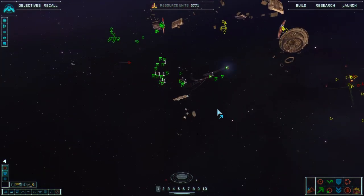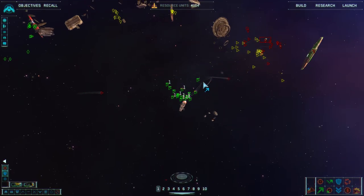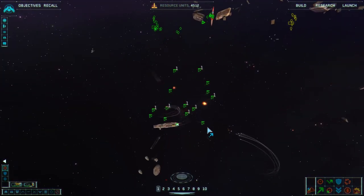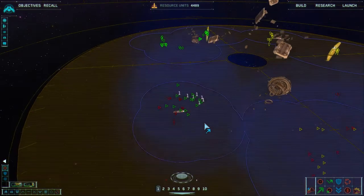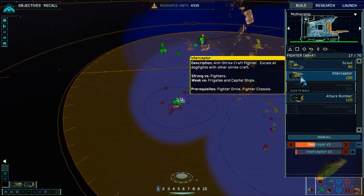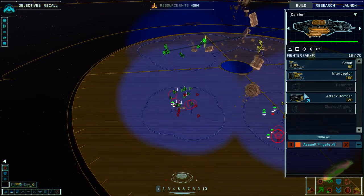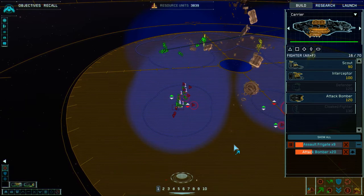They've got fighters coming after me — this might be a bad mistake, I may have made a tactical error. I have found their base. You want to get rid of their defenses, so go ahead and get rid of their units. It looks like my push is going to fail here, but that's okay — I kind of exerted control over the area. What is that? My ships are just dying — oh, I ran into a cannon platform. They had defenses over there.